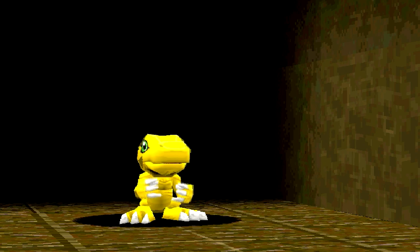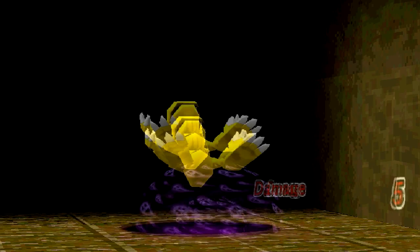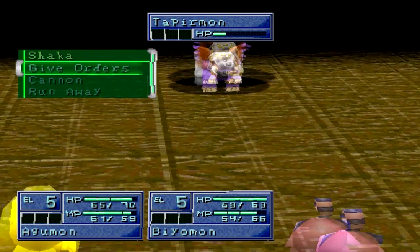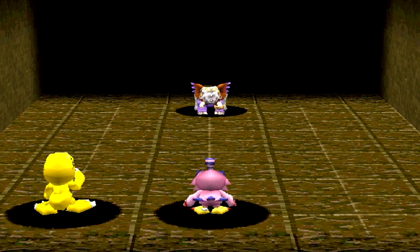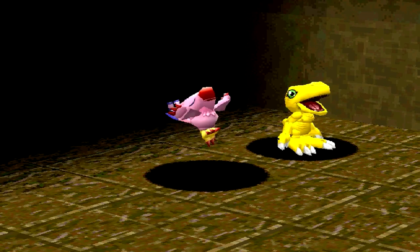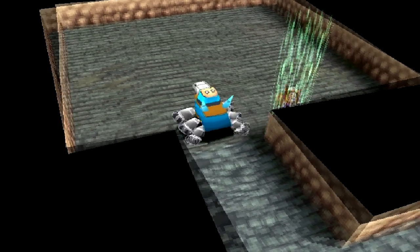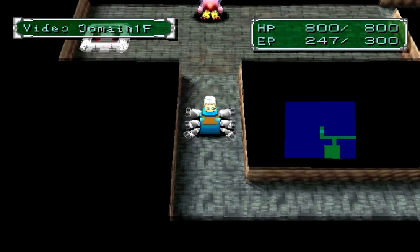I believe there are 5 floors in here. Tapirmon could be pretty useful on the team, but right now let's keep it cool and aim for a Digimon Adventure Season 1 team. Also, if we get certain Digimon we can trade them for other Digimon — if we get 2 Agumon, we can get Ice Agumon. If you don't know how to trade in this game, it's by going to the Digimon Center.